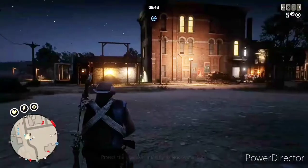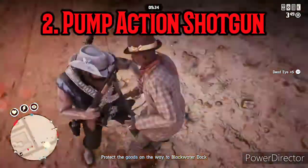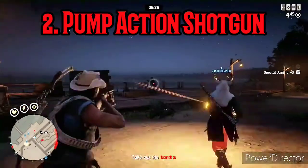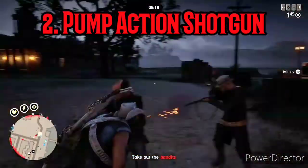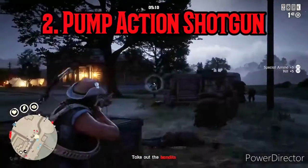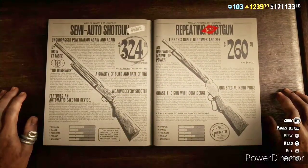Number two is the Pump Action Shotgun, which I also had to purchase. On my beginner account at rank 10 it was already unlocked, so it has either no rank lock or a very early one. It's average price — middle of the pack among the shotguns — and has pretty good accuracy. It holds five slugs or shells before reloading. The only real downside is a slower fire rate, but I think the positives outweigh that one negative.